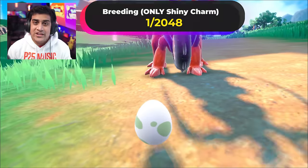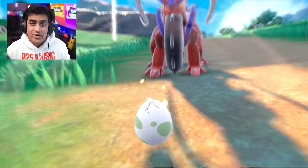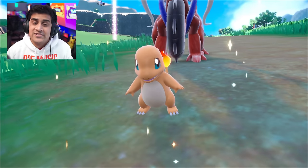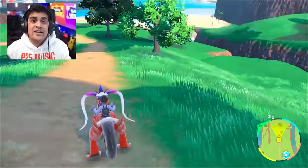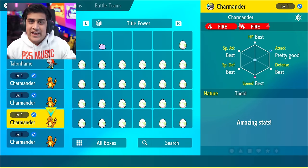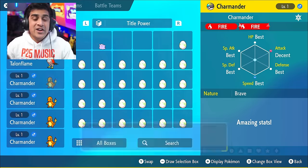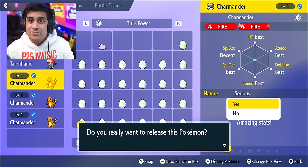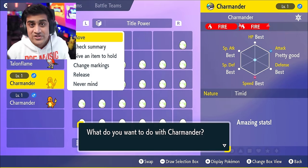The third way is the Masuda Method — my favorite. All you need is a foreign Ditto, but I know it can be complicated to get one, so there are other foreign Pokémon options too. By 'foreign' I just mean the game has to be a different language than yours. You can even make a separate profile and catch certain Pokémon in a different language to pull this off.